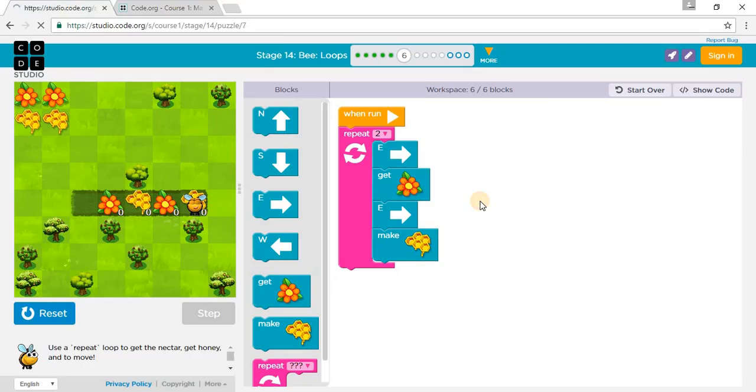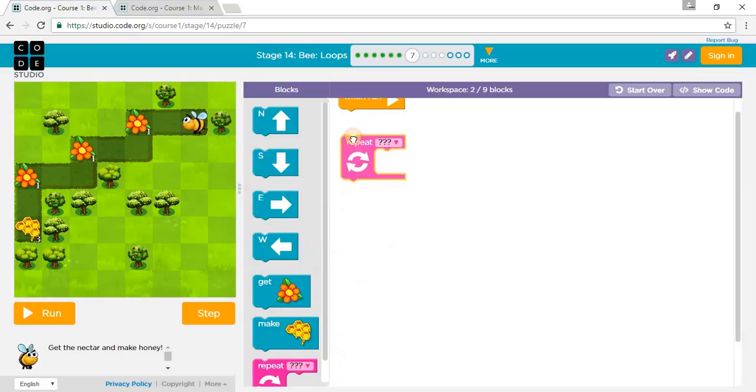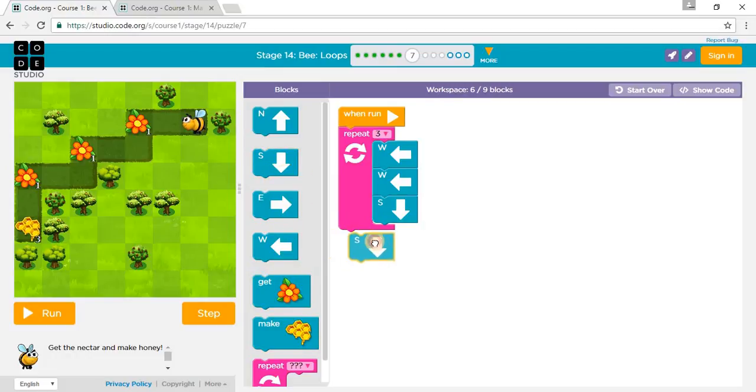Let's go on to Puzzle 7. So let's make a loop — the loop will go one, two, three times. So we go one, two west, two west, two west, two here, one south, and repeat that three times. And then at the end, go another south and then make three honey, and go another south and make three honey.